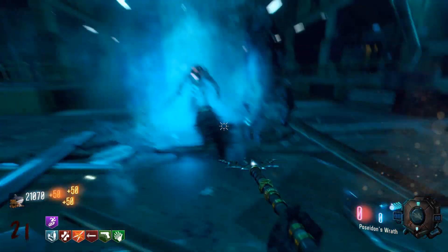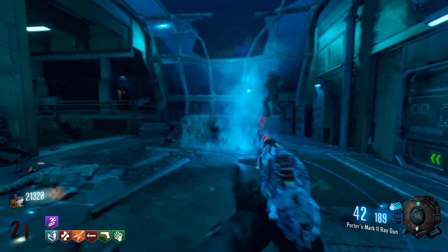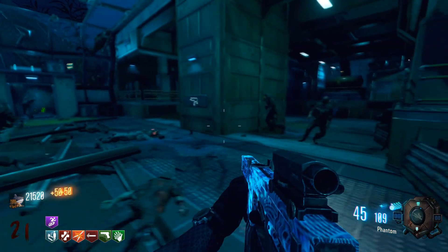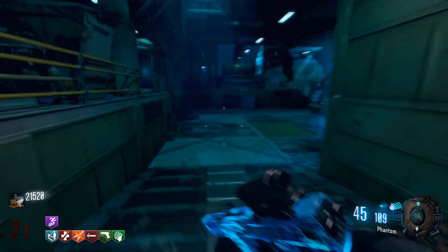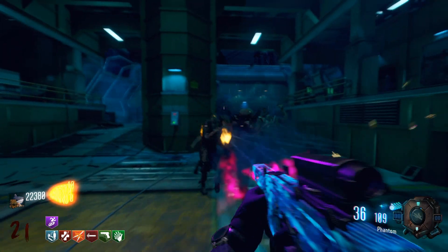Hey, what's going on guys? It's Cole here, and today I'm bringing you another Black Ops 3 Zombies Guide for the brand new mod Leviathan. Today we're gonna be going over how to pack a punch. This is something that's fairly fundamental to zombies, so let's just get right into it.